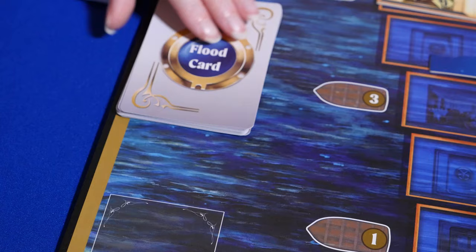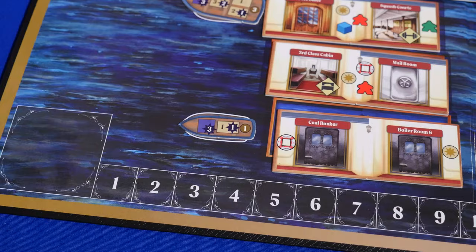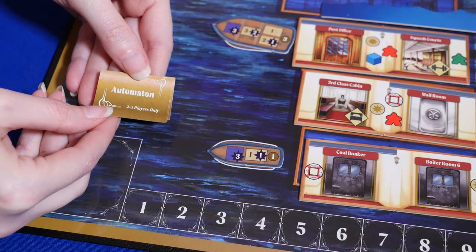Now, before I talk about the end-game and scoring, there are a few other things I would like to mention. If you're playing with two players, you're going to need to draw two flood cards in each flooding stage. And during setup, if you're playing with two or three players, it's suggested that you use the automaton tiles.